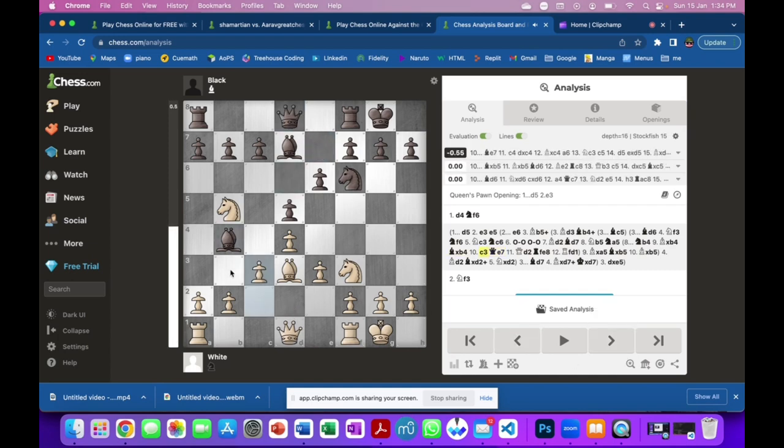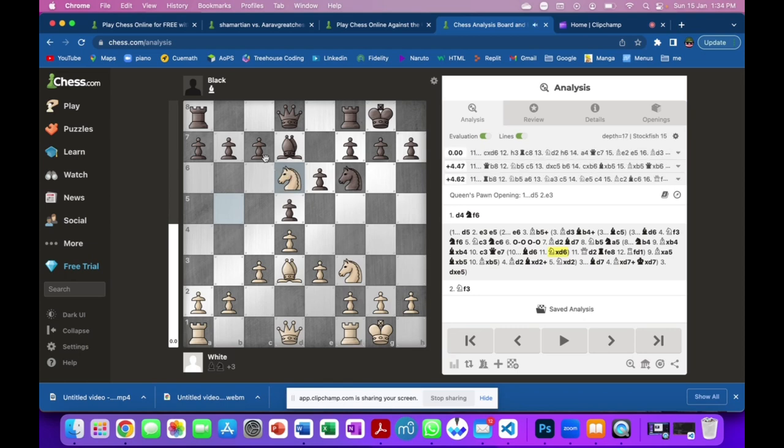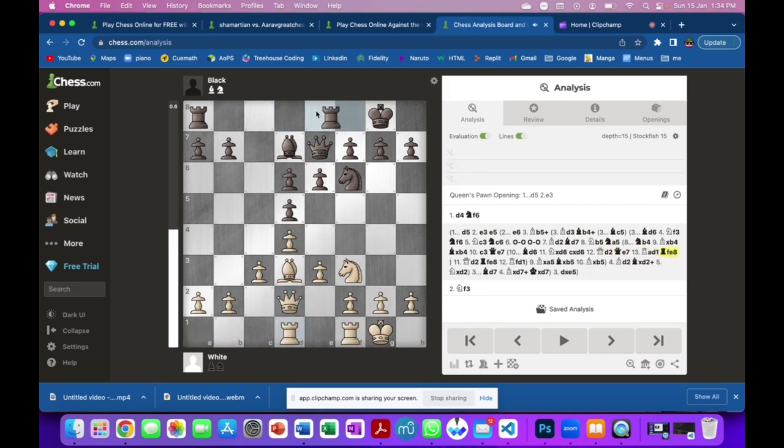We want to respond like this and then they run away. When they do this they will actually not just stay there — they will stay back. That will result in an equal exchange. Then we move up, they move up, we move over here, they move over here — this is creating a battery.